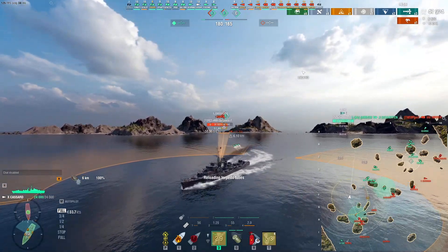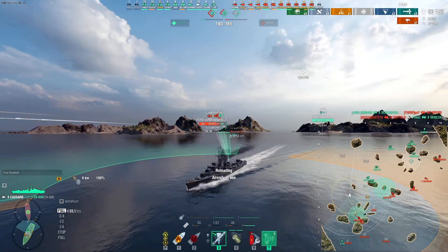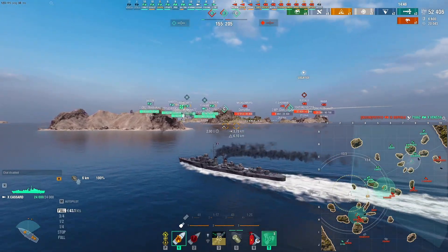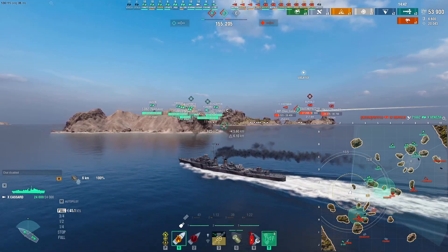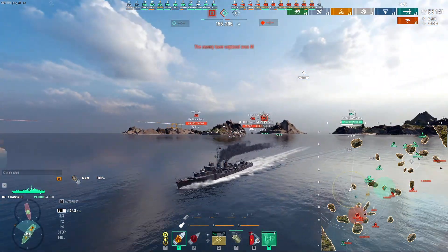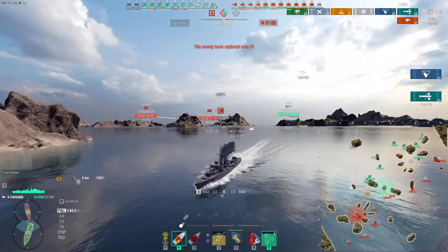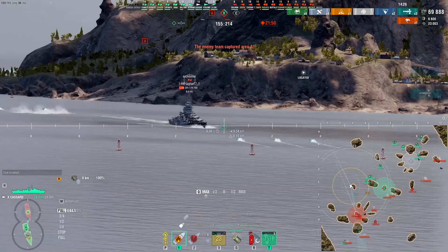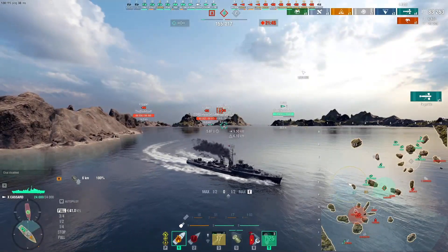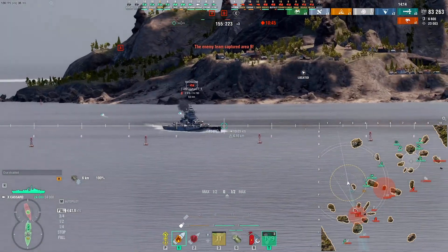We're just going to launch our port rail torpedoes now and move away. Coming in right now are two very big battleships — the Illinois and the Bovonia — with a Rochester backing them up and a Yoshino sitting at the back doing long-range HE spam. Another hit with the torpedoes on the Begonia. It's time to make myself scarce so we're gonna hit the speed boost. Speed climbing nicely all the way up to 46. Another hit — yes — and another flood!